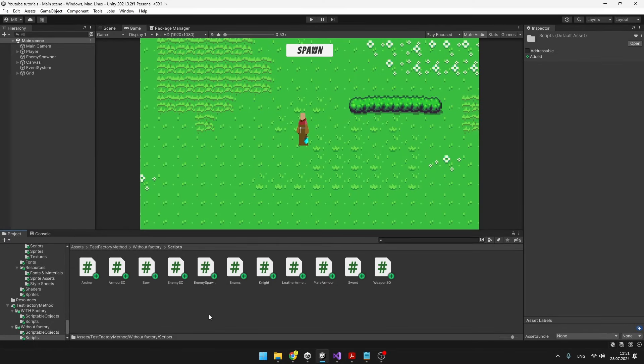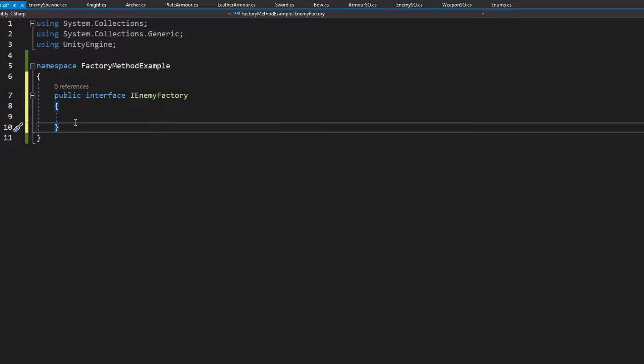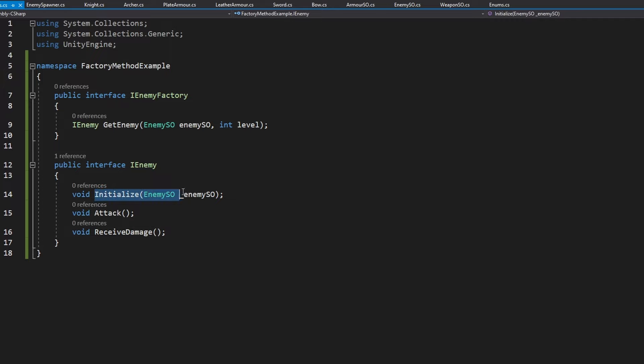Let's start with the enemy factory. I will create a new script holding all of the interfaces, because we'll have quite a lot of them. This is the interface for the creator: the IEnemyFactory. Later we'll also specify the return type — the product — which will be just some IEnemy. So let's create an interface for it as well. The IEnemyFactory will return us the product, the IEnemy. I just have a simple function for it where we'll provide it with the scriptable object and the level of the enemy we want to receive. I want each of the enemies to have some initialize function where we'll just pass in the enemy scriptable object, and each of the enemies should also be able to attack and receive some damage.